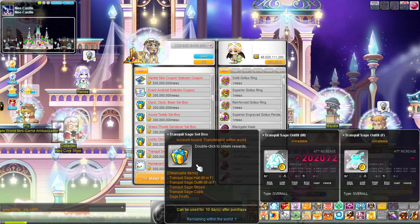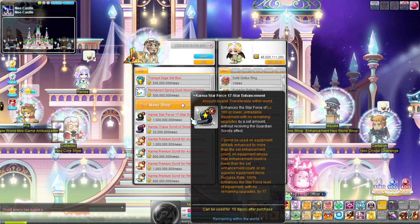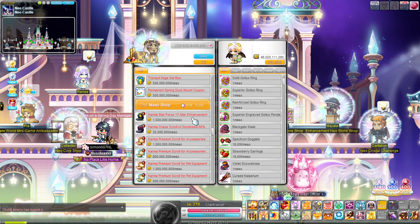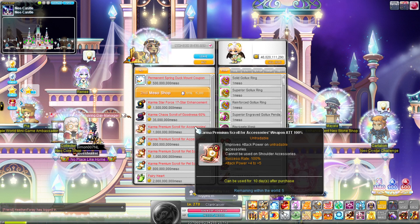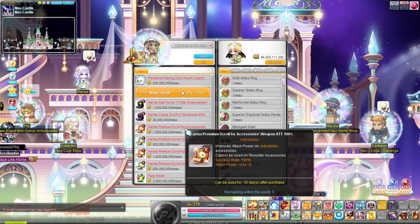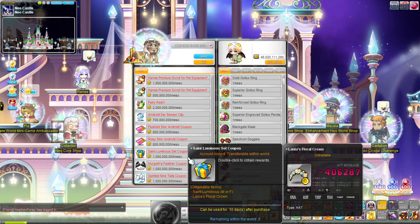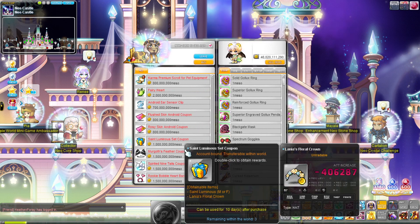Next, the Messle Shop. Nothing really too fantastic, honestly. The 17-star scrolls are not really worth because you can get to 17 stars pretty easily depending on your luck — it's something to consider but not super worth in my opinion. The accessory scrolls for attack are definitely worth if you guys have accessories you need to scroll. It's basically a Prime Scroll, but instead of scrolling for strength, you're scrolling for attack, which equates to around the same stat. Nothing else on here is worth. If you're in a world where Fairy Heart is very expensive, get it — but it's not worth for Bera, at least.